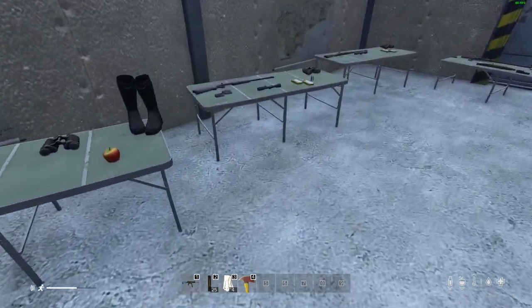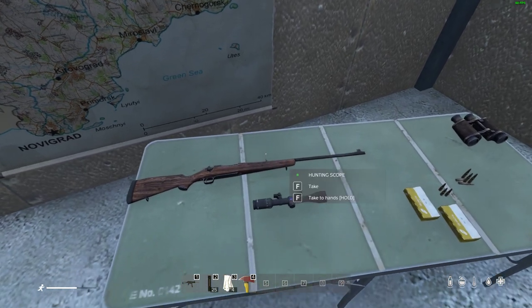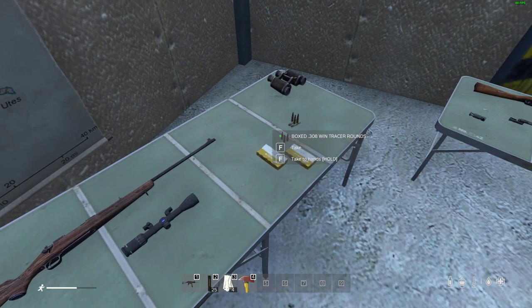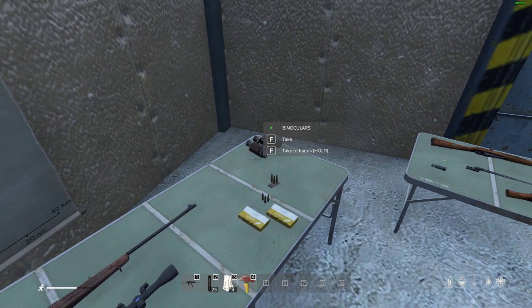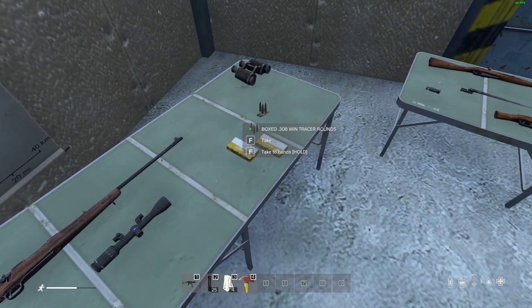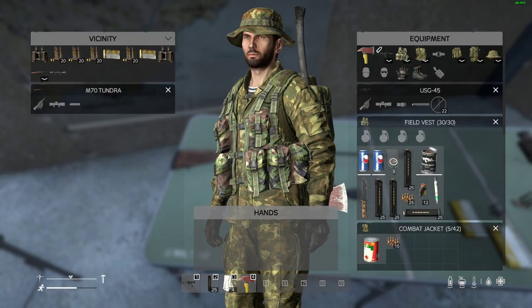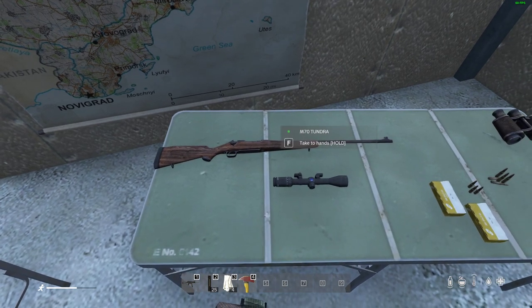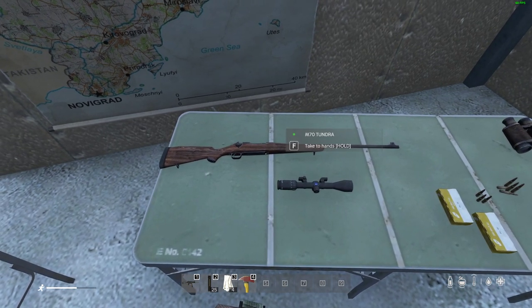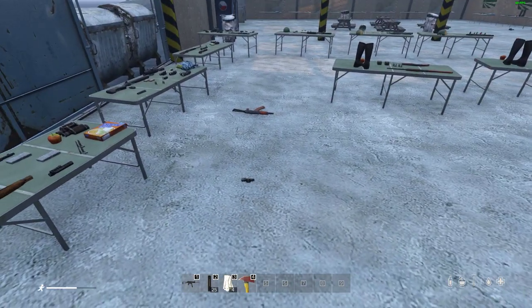The M70 Tundra is a very powerful hunting rifle chambered in .308, found only in hunting locations. It has a tracer version and a normal version in loose and boxed variants. It's a five-shot bolt-action fed from an internal magazine — a real hunting rifle that I super enjoy using when going out hunting for deer or boar.